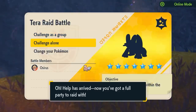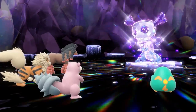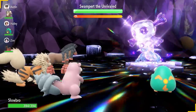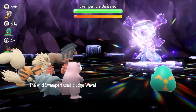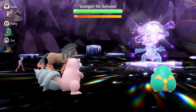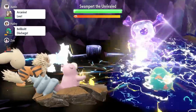When you first enter the raid against Swampert, on turn zero before anything happens you'll see Swampert fire off Muddy Water. Because of our Water typing we won't take too much damage from this, and the Covert Cloak means we don't need to worry about the accuracy-lowering secondary effect. On turn one, lock in with Amnesia straight away — that boosts Special Defense by two stages, making it much better at taking Sludge Waves.